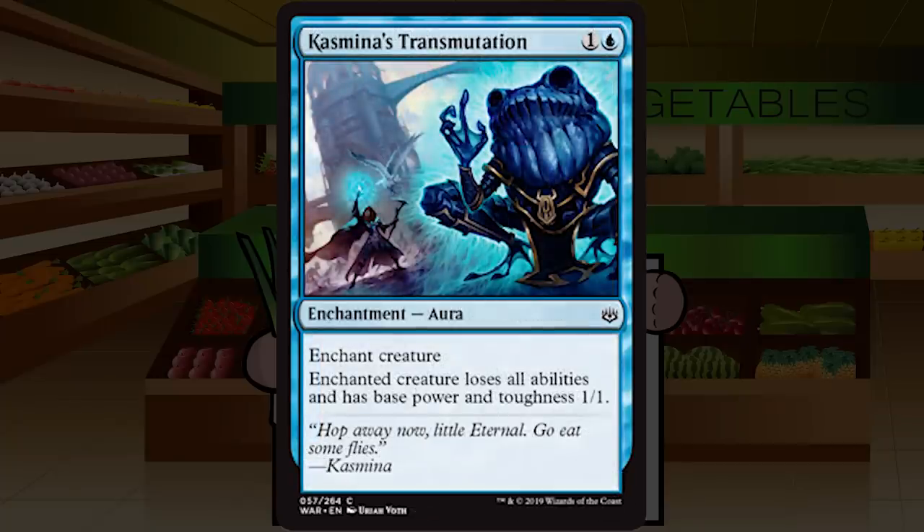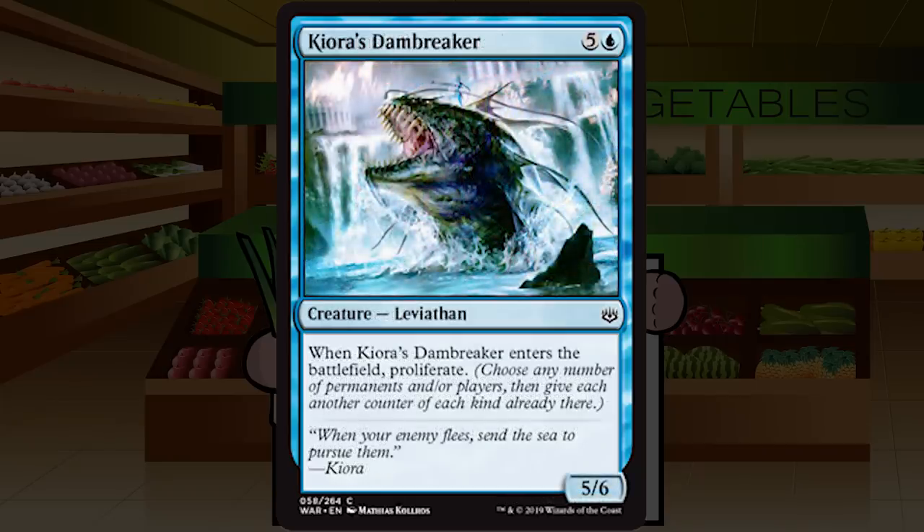Kasmina's Transmutation is one and a blue for an enchantment aura at common: enchant creature; enchanted creature loses all abilities and has base power and toughness 1/1. This is great — just super solid removal. Strong B+ arguably A-minus. It can be removed with enchantment hate like Prison Realm or Oblivion Ring, but the creature loses its abilities so it's not activating anything. Strong A-minus for Kasmina's Transmutation — it's going to be a first pick in a lot of packs.